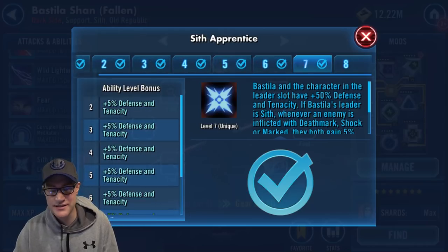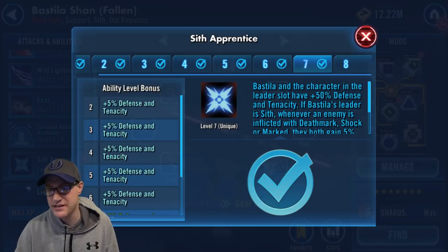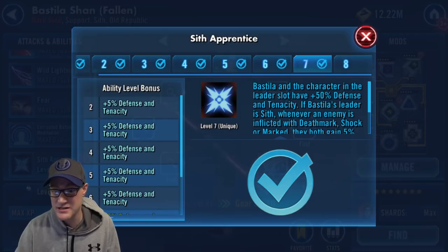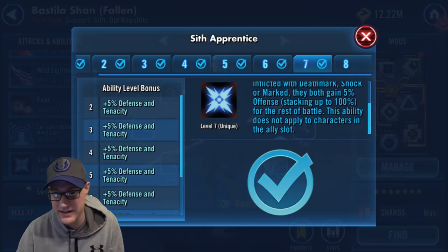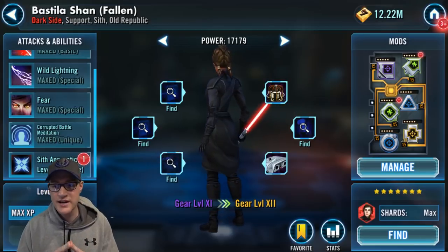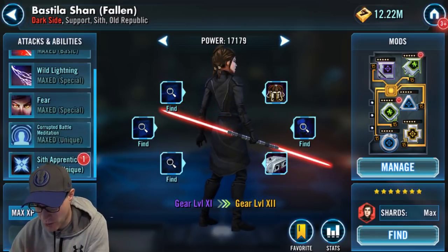Sith Apprentice states that characters in Bastila's leader slot have plus 50% defense and tenacity. If Bastila's leader is Sith, whenever an enemy is inflicted with Deathmark, Shock, or Mark, they gain 5% offense stacking up to 100% for the rest of the battle. I'm not going to cover the Zeta ability here since it just adds Foresight. So basically, looking at these abilities, we need to know she's going to be inflicting a lot of debuffs — that's what's most important when deciding how to mod her.